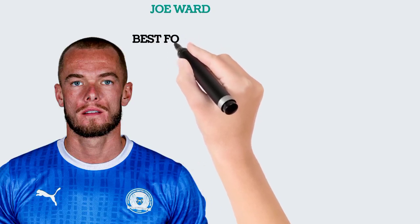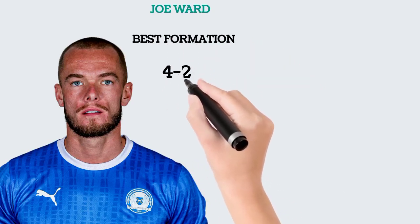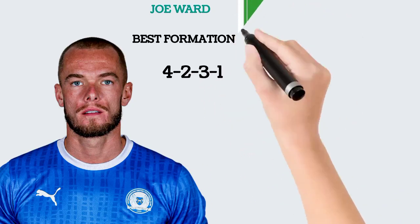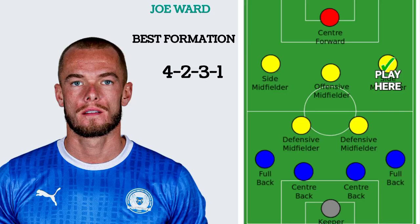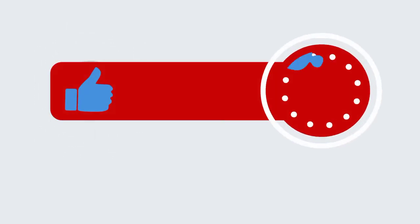The other best formation we can use is 4-2-3-1. In the 4-2-3-1 formation, he plays as a right midfielder. Because of the right back behind him, he will now be able to use his attacking attributes more.